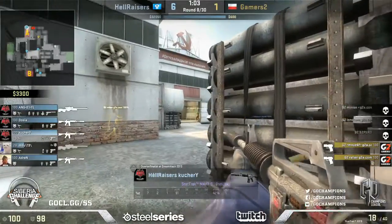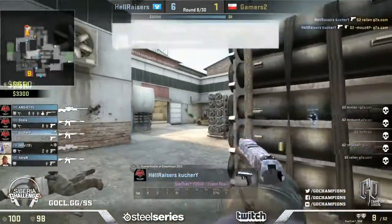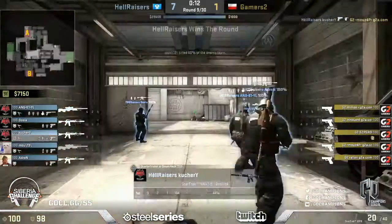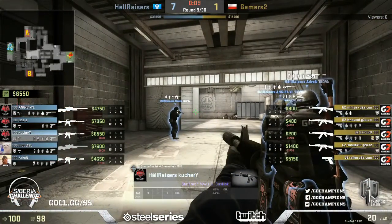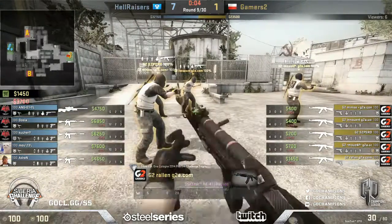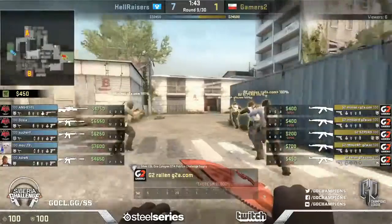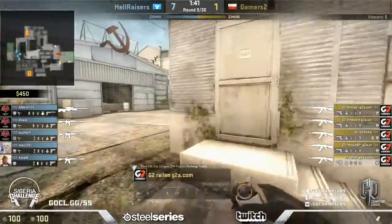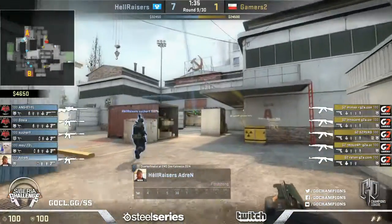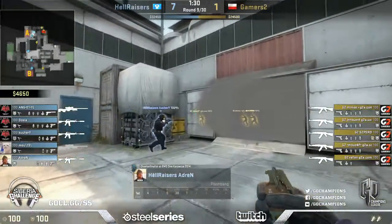You can get these stacks we've seen Gamers2 doing over and over on A where you play very slow, stack it and force through. I do know Hellraisers play this map a hell of a lot though so I'd expect to see some more set strats when it comes to CT side. Gamers2 certainly have a couple of steps - I don't know if it's necessarily a strat if it's just smoke spots thrown at the same time, but I guess that's a strat in a way, even if the strategy itself is just 'push on to A.'